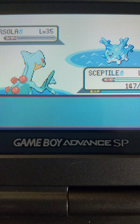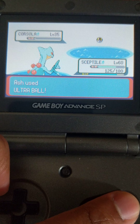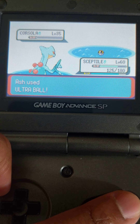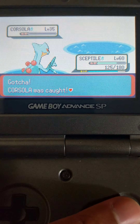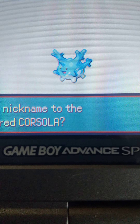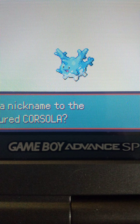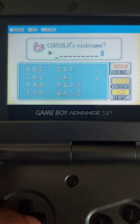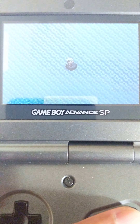If I don't run out of Ultra Balls. Look at that — he's got some fight in him, I like that. Come on, Mr. Corsola, join the team. Stay in the ball. There we go — Mr. Corsola has been caught.